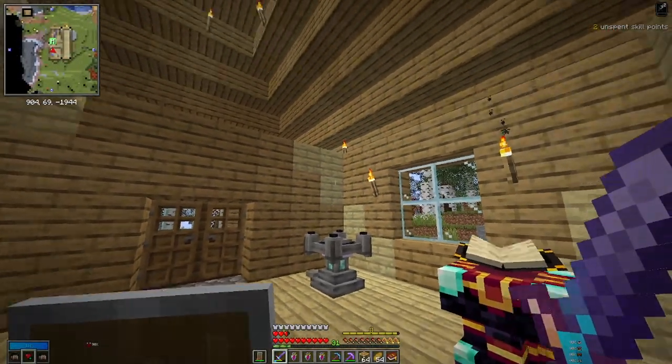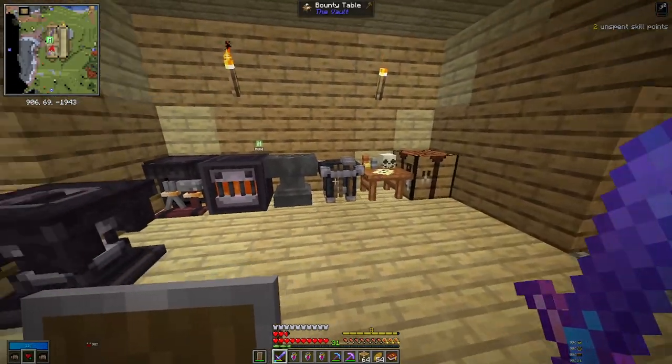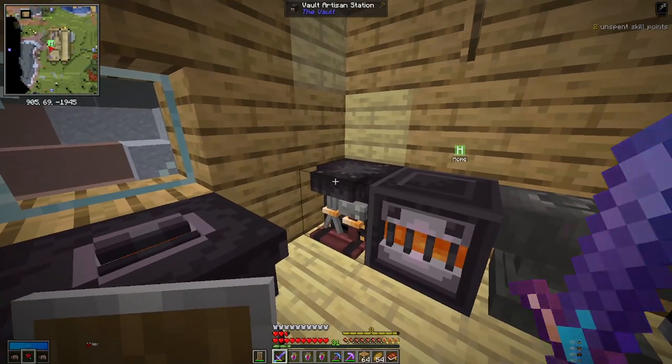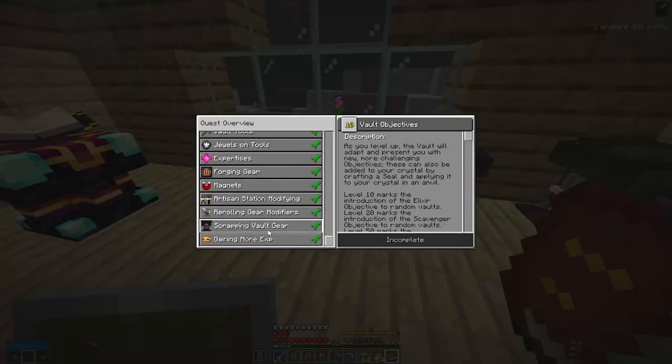It's time to do some more vault hunting, after I've shown you the bits and bobs I've put together since last time. We've had a look at the Vault Forge, made a magnet and stuff. There's the Artisan Station and the Recycler, which were the next two quests.